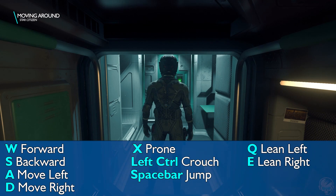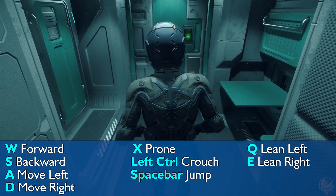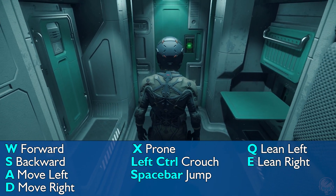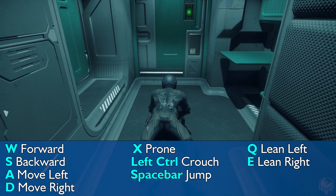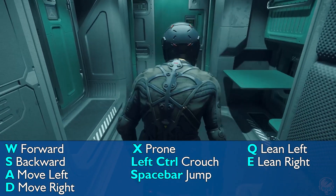Now that we're up, we have standard movement keys: W to go forward, S to go backwards, A to move left, D to move right. You also have the standard X to go prone, left control to crouch, and space bar to jump.